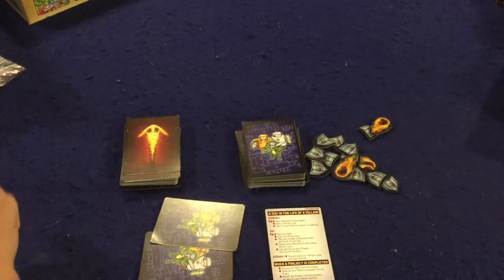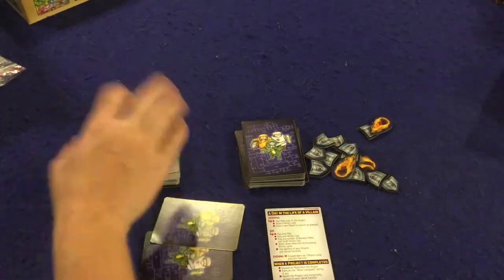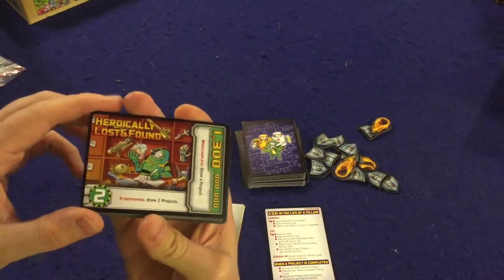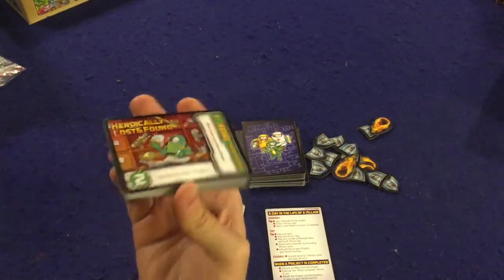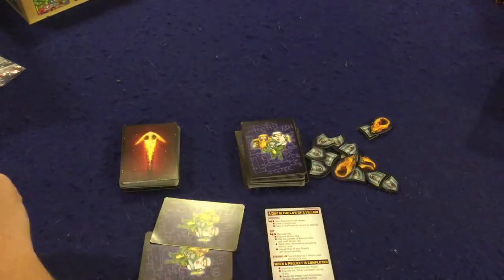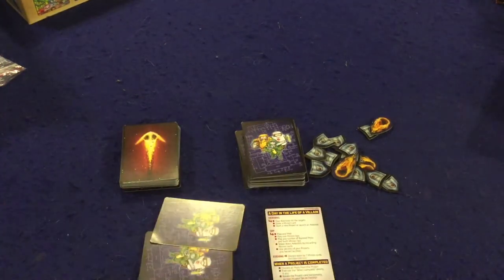In Supervillain: This Galaxy Is Mine, you're playing as a supervillain using minions, trying to get to five victory points. You're gonna get those victory points by building secret contraptions, which you build by getting minions and hopefully dodging asteroids. Let's go over the components, then we'll get into the gameplay.